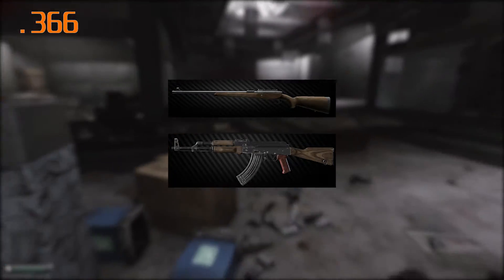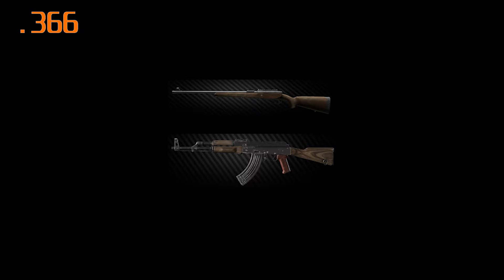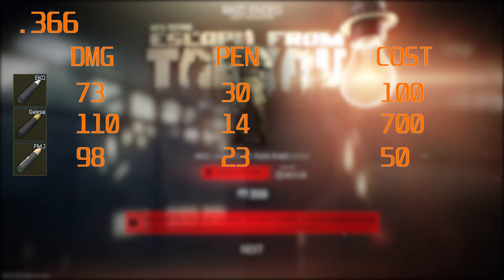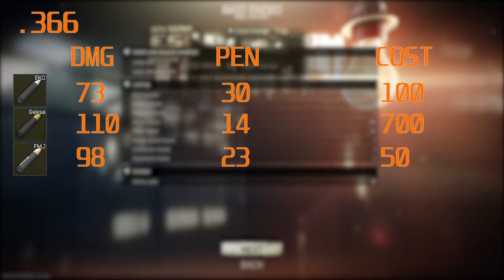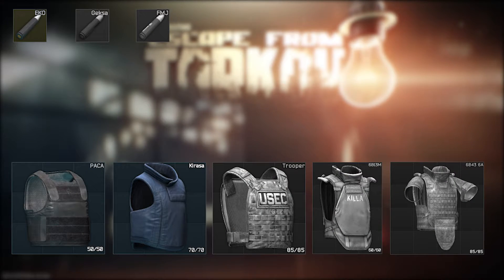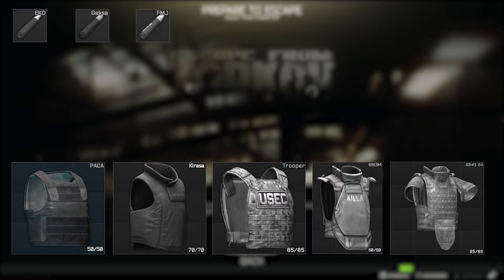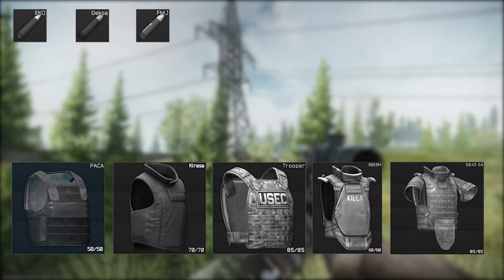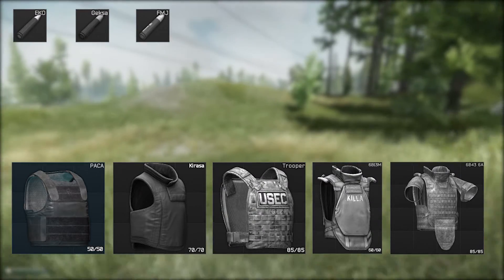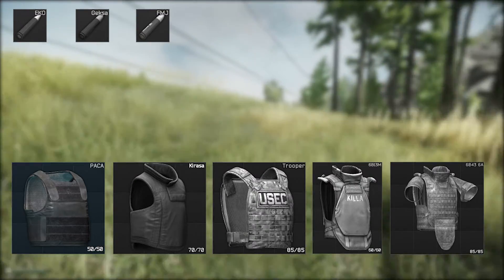Now we're on to the .366 ammo type, and really only two guns use it: the AKM-209 and the VPO-215. Both have had reasonable buffs, and it really shows — especially the AKM-209 round, which can now compete with the PS 7.62 round. So before, when you spawned with this weapon as a scav it was like a death sentence, but now you can actually do something with it. None of these rounds are going to go through class 4, 5 or 6 armour, but the FMJ round will penetrate class 2 and 3. If you're going to run this gun, run the AKO round — that's the best one for it.